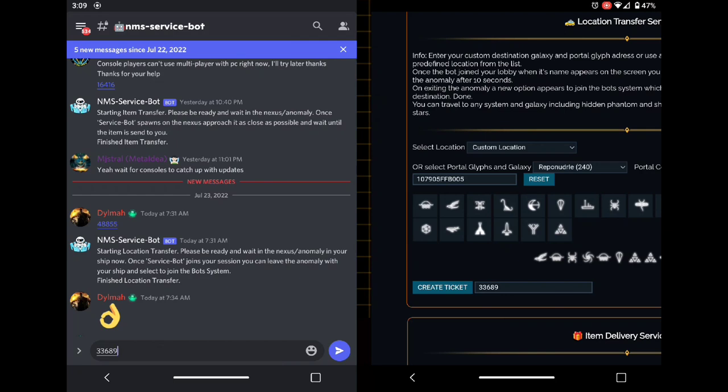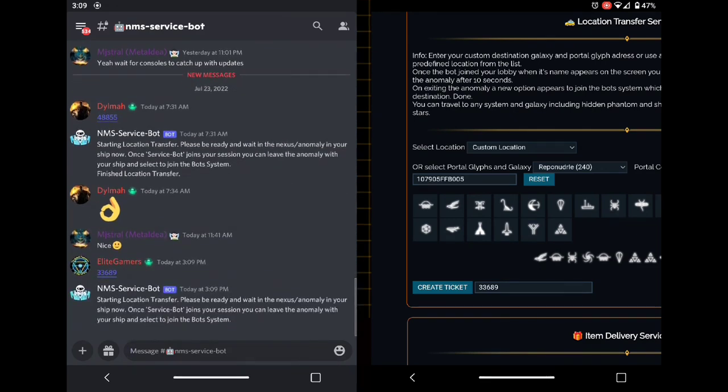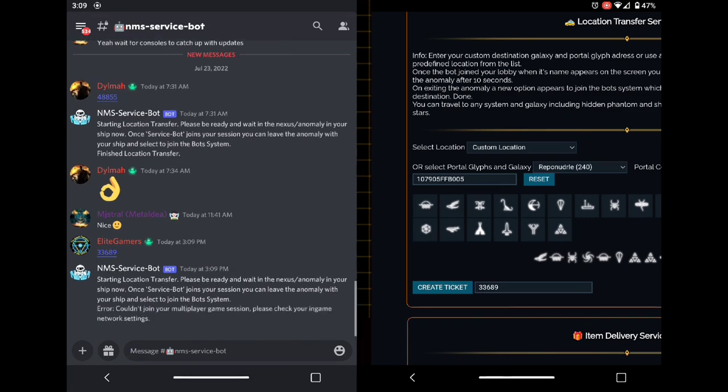I paste the number in from the app and press go. Now I'll close this video and go into game to show you what happens. I'll watch what happens in game. I don't think anything happened just then — but yes, there we go. I had it in the wrong one. Now I'm waiting in game for the bot to turn up.